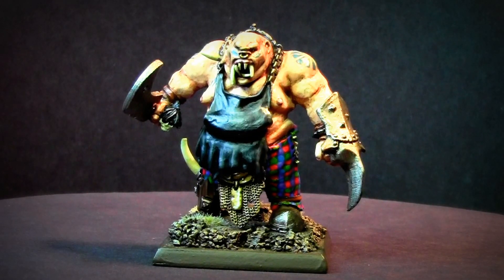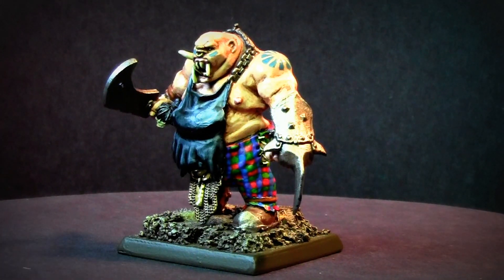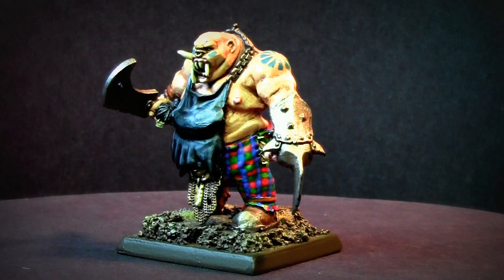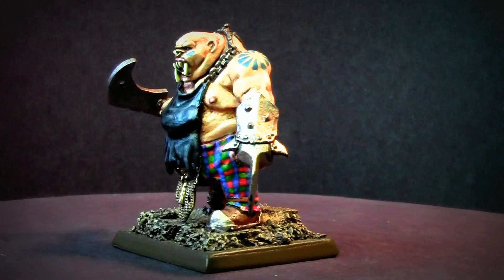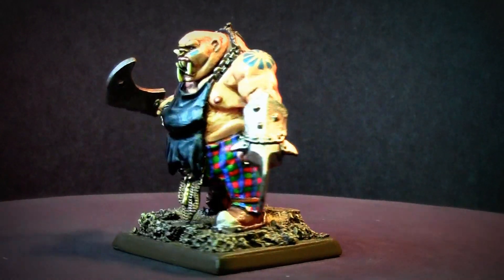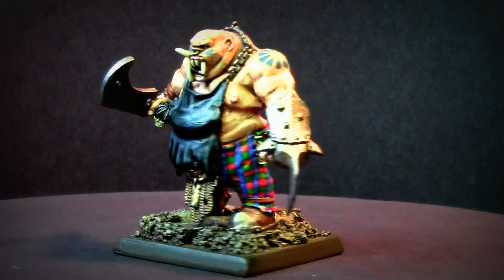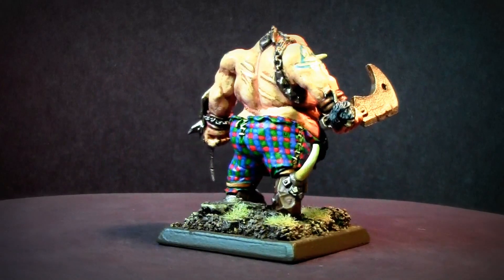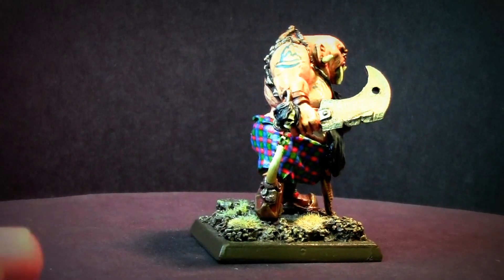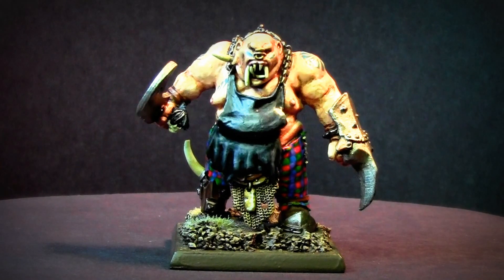Here's the butcher and I gave him a gut plate. So then I had to build up his apron again over the gut plate with green stuff to cover it and kind of make it look like it's hanging down over the gut plate. That's what's happening with him. That's one ugly fella right there.